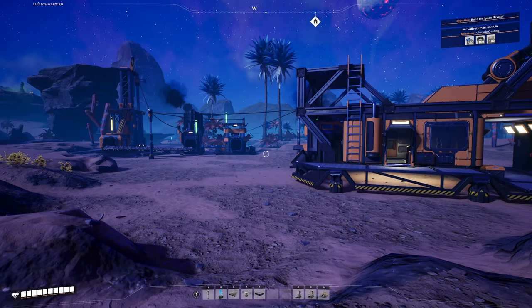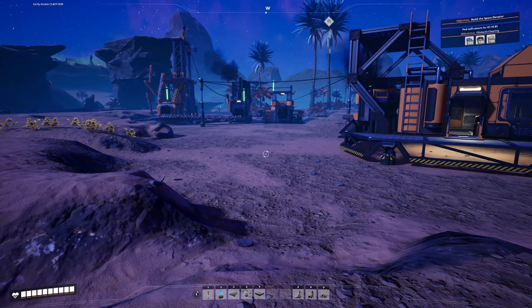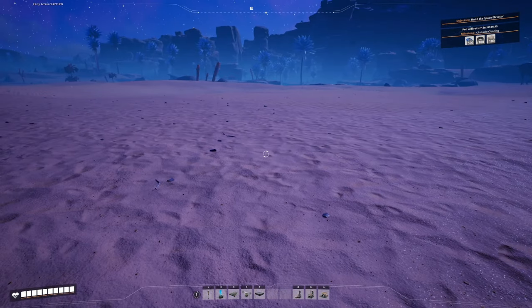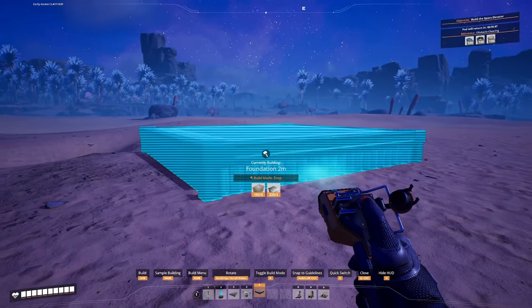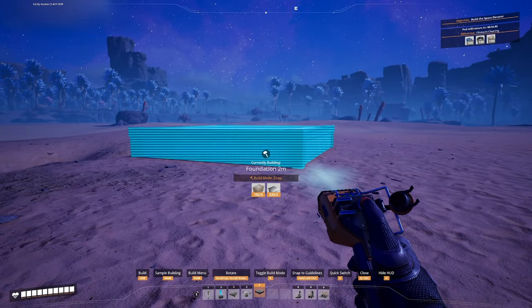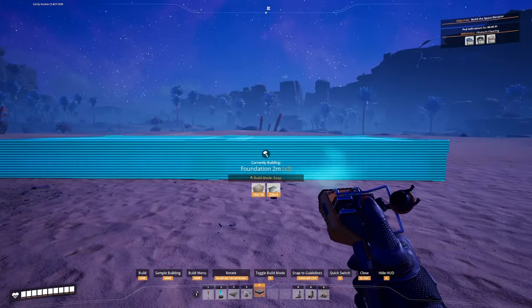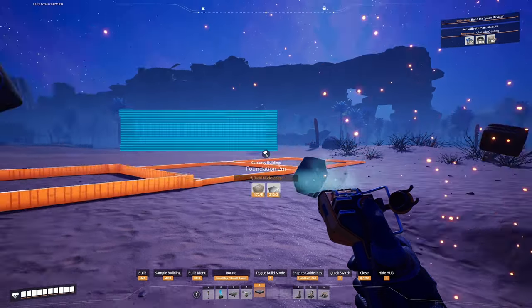Instead of slapping down biomass burners haphazardly like I have in every other save, we're going to make almost a little power plant over here for biomass. I'm going to get out my foundation - from now on, basically I'm going to build every single thing on foundations. I'm going to take a foundation, go to the highest point around so I won't clip through the ground, hit control, and that lines up everything to the world grid. We'll make this four foundations wide.